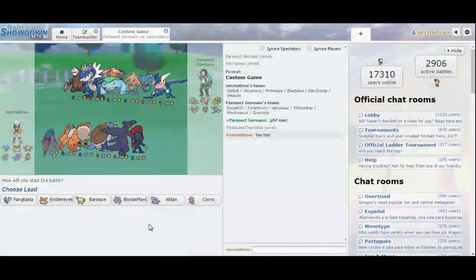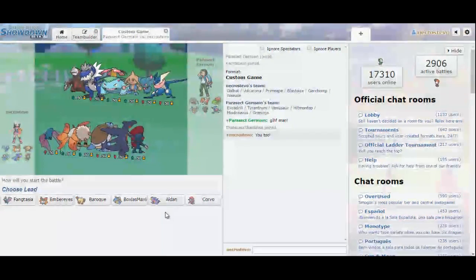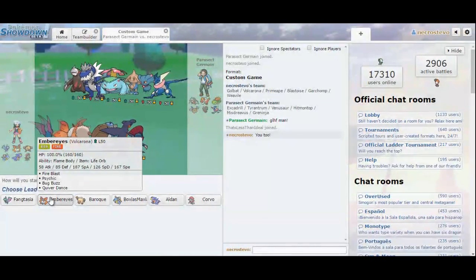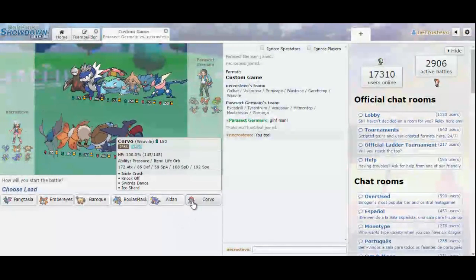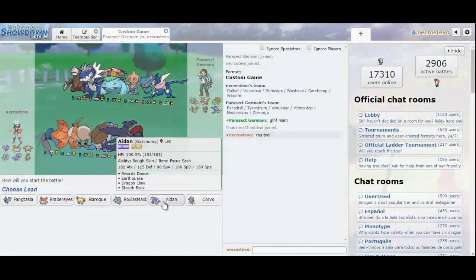With Primeape I can click U-turn against most of his team. The temptation to lead with Garchomp is pretty great too — with Garchomp I can click Stealth Rocks against everything and Earthquake everything he has except for the Misdreavus. Actually, Garchomp might not be bad because it'll force him into spinning too. We have a Nasty Plot Golbat, Quiver Dancing Volcarona, Scarf Primeape, Specially Defensive Blastoise, Sash Garchomp, and Swords Dance Weavile. We're going to start off with Garchomp — I think I have an opportunity to get up my Stealth Rocks nice and early. He actually leads with Greninja. I'm pretty tempted to just click Earthquake here because I think he's going to Ice Beam me.